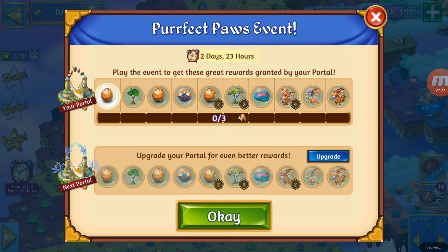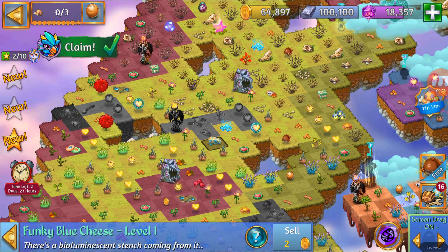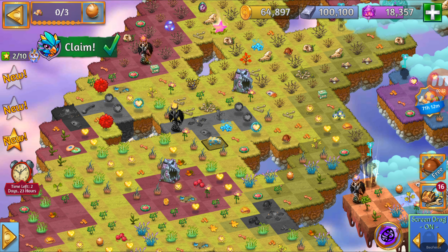Hi everyone and welcome back to my channel. This is going to be the Part 2 for the Cloud Key Guide for the Perfect Pause Event. If you have missed Part 1, the link is going to be in the description. I have already thought about this kind of reward for the Perth upgrade. In the last part of the video, we just opened the Funky Blue Cheese level 1 Cloud Key, and now let's find the next one.